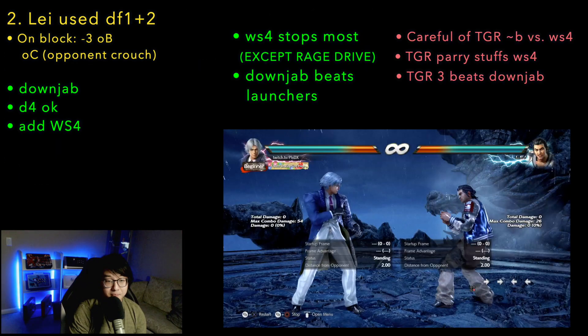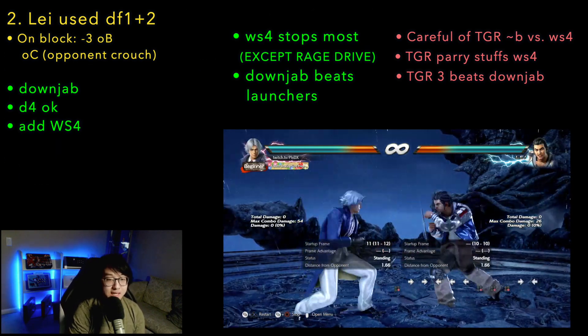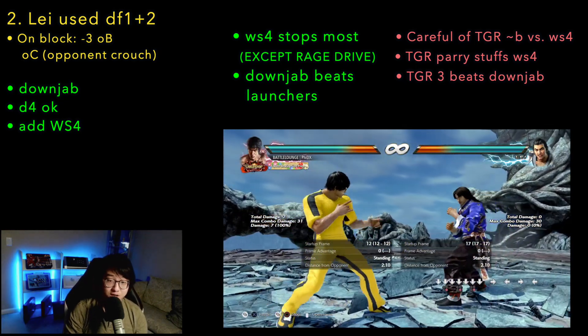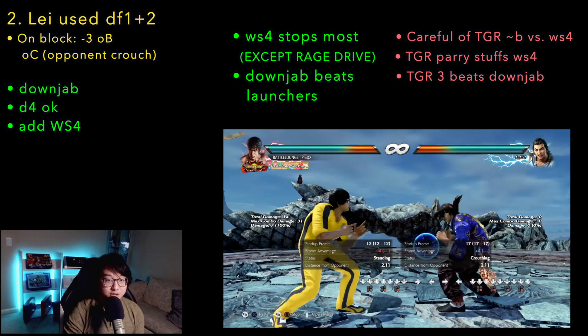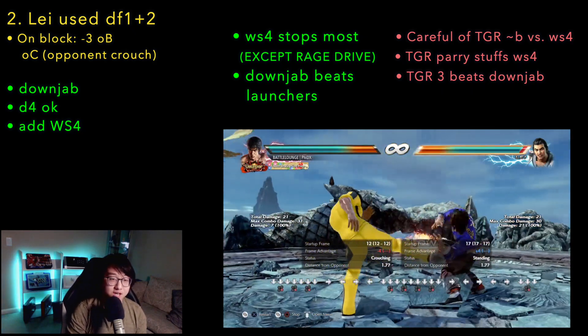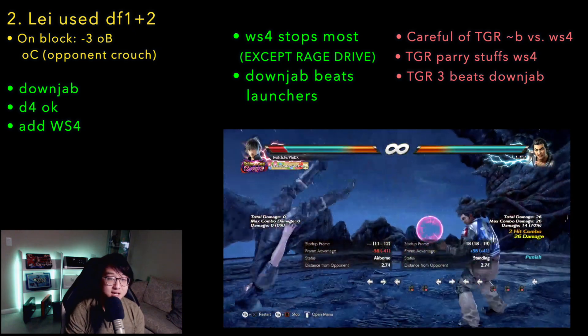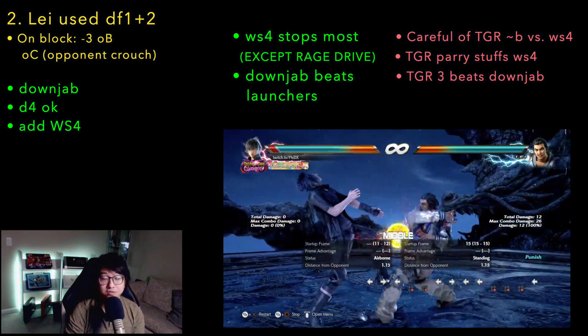Tip number 2: when hit by down forward 1 plus 2, Lay is at plus 3 and you're in crouch. This means you can add while standing 4 to your options — this beats everything except Tiger Parry. But you have to be a little extra careful if the down forward 1 plus 2 was blocked at tip range. If Lay does Tiger Backdash here, while standing 4 will whiff and he'll be able to launch you.